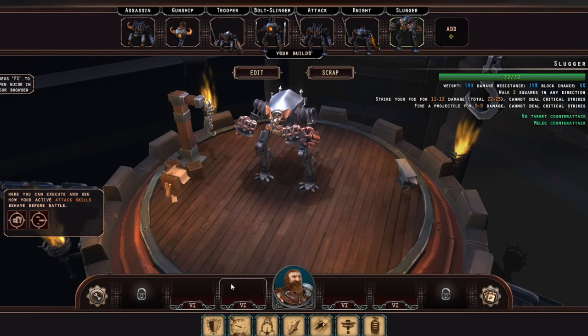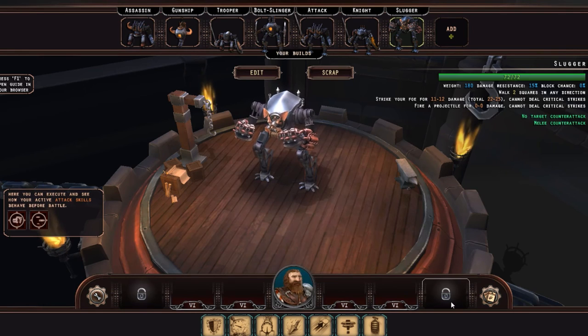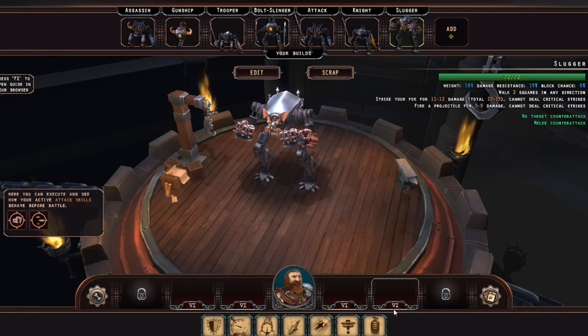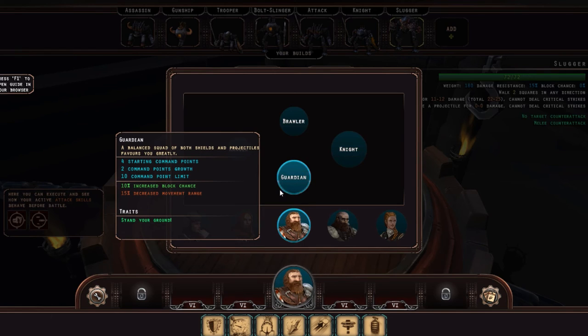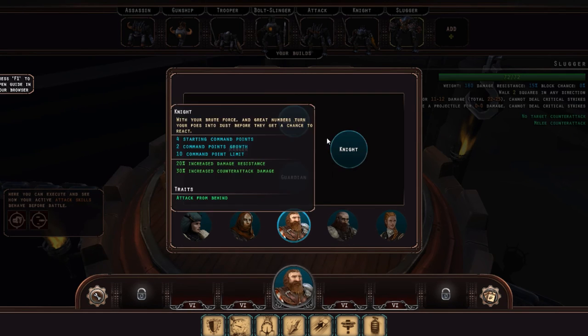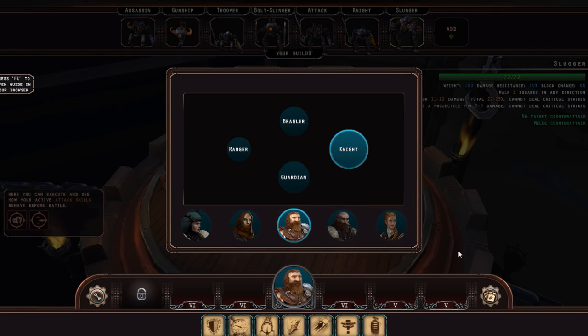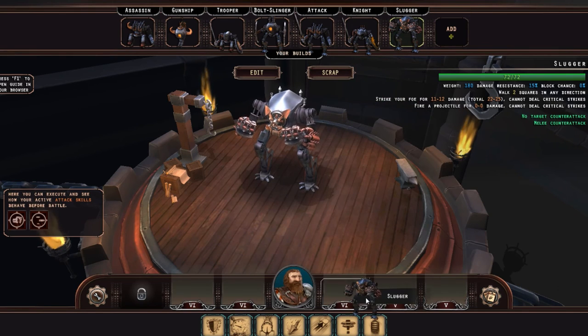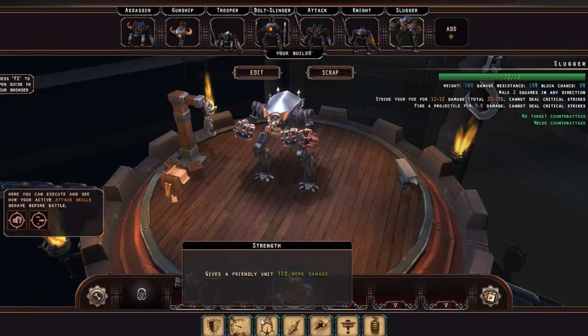So we've got a bunch of units now and we can start building our army. At this point in time we don't have all the slots unlocked — I assume when you level up you'll have more available. How we build our army is there are these slots here, and all of these are balanced. The different commander types give us different slots — for example, the Ranger gives us a bunch of Tier 8 slots but there's only three of them, the Guardian has a bunch of 6, the Brawler has the same, and the Knight has a bunch more. Each symbol down here corresponds to an actual priority — when we put one in the 5 slot we get 6 of those units, and in the 6 slot we get 7. That shows you the sort of resource distribution.